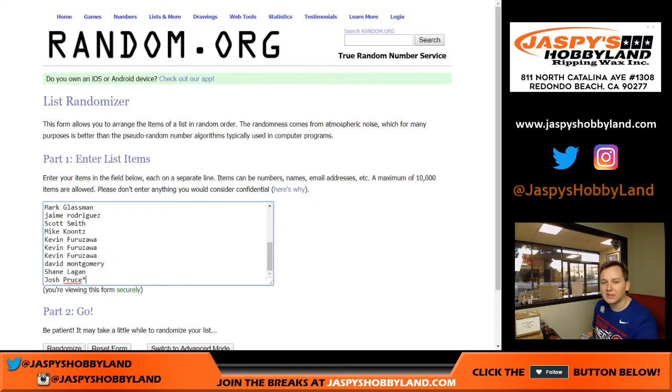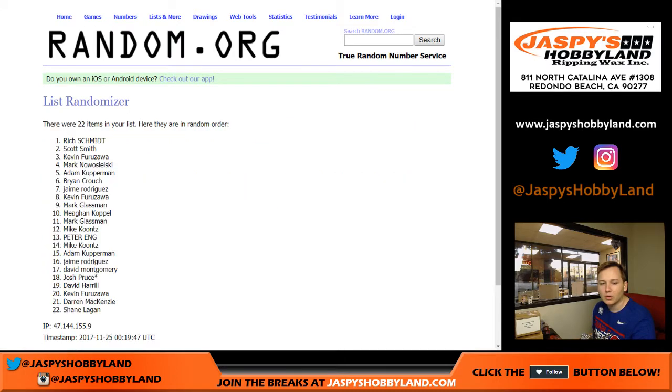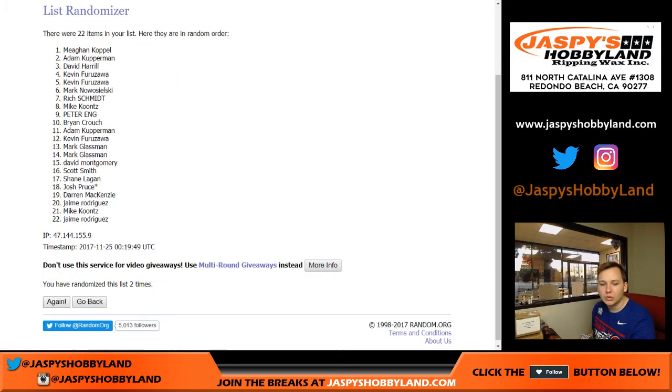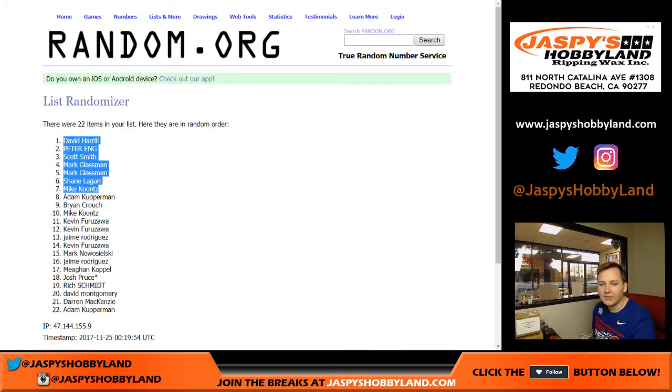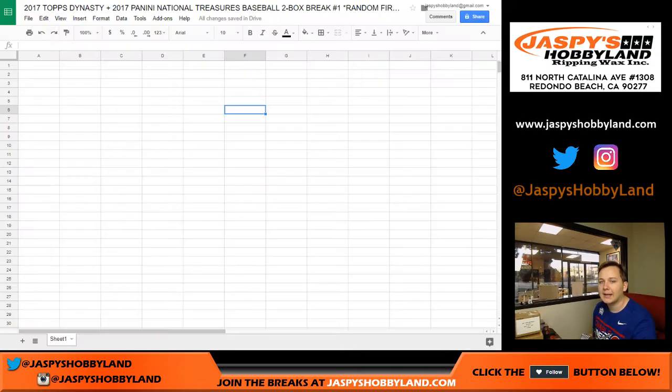We're going to go three and a four, seven times. So we've got 22 right here — 22 right there. Let's go ahead and get started. Good luck. We've got David H. up top and Adam K. at the bottom.